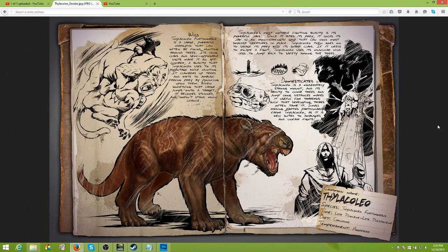The Thylacoleo's most notable fighting quality is its powerful jaws. Once it bites into its prey, it locks its jaws down in an iron-strength grip that can hold most smaller creatures in place. So you get a stun, a root, perhaps a slow on bigger creatures. The Thylacoleo then savages its prey with its sharp claws. If it needs to escape, it uses its muscular hind legs to jump back to safety among the trees.